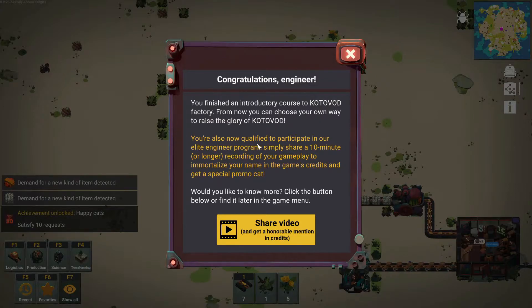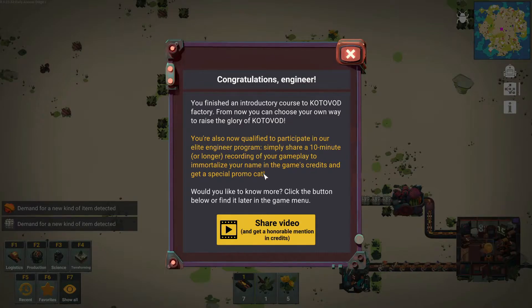You're qualified to participate in the elite engineer program — simply share a 10-minute or longer recording of gameplay to get your name in the game's credits. Well, this video is going up on YouTube, so there you go!